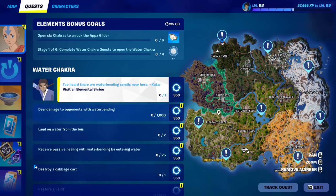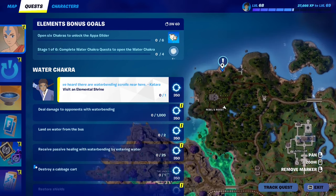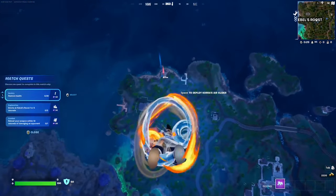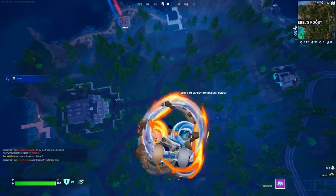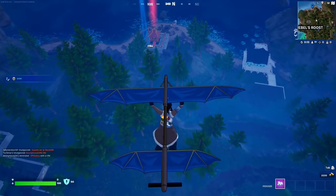For this quest you have to visit an elemental shrine. You're going to find these elemental shrines all around the map — there's at least eight of them. We're going to go to this one right here north of Rebel's Roost, and apparently it's a fire elemental shrine. These are part of the new update in Fortnite Chapter 5 Season 2, part of the Avatar: Last Airbender update.